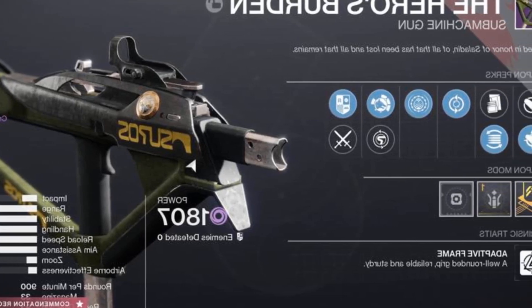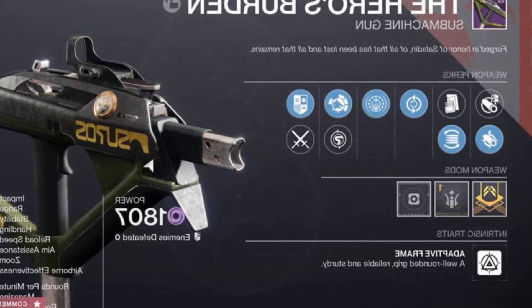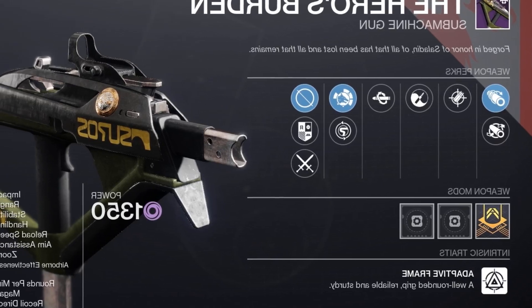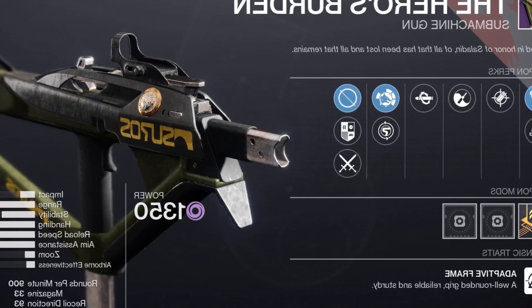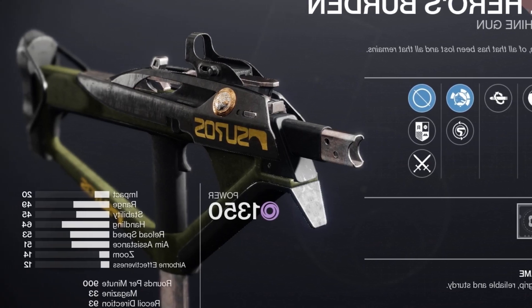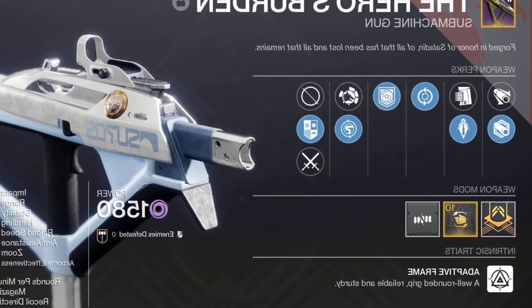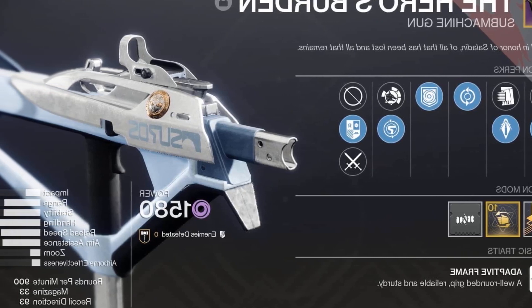I just bred a Hatchling-spawning Immortal in Trials of Osiris, which is now a staple of all my Strand builds. But for now, Iron Banner offers something for void builds instead. The weapon is Hero's Burden, another SMG — and SMGs are so coveted right now because they really are the only legendary primaries worth a lot in PvE with recently buffed enemies.